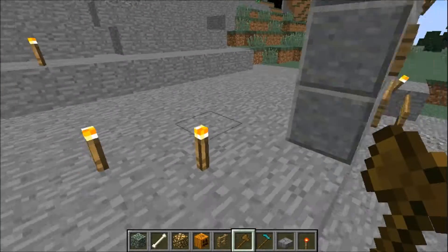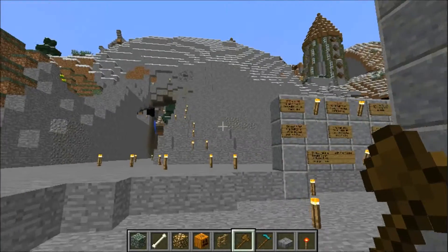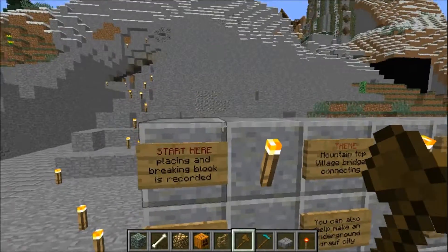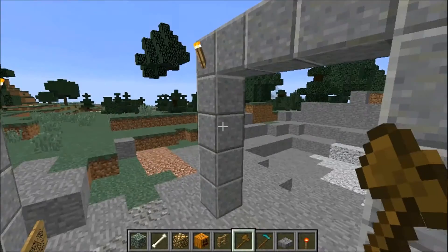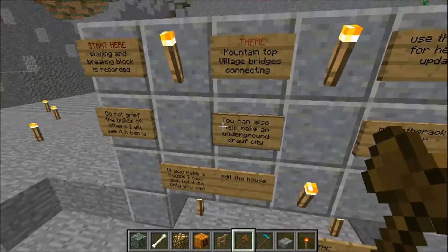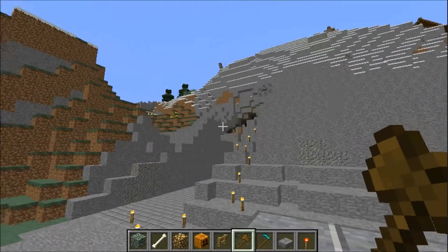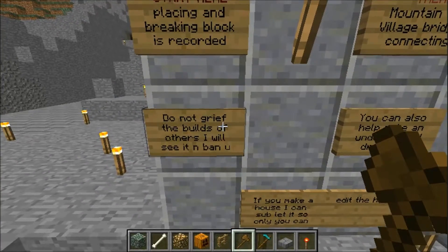I'm definitely going to make a video and have that out sometime next week for you guys. But yeah, we're back here in StarCraft with the Community Project. It's not lagging too badly right now, so I was going to go ahead and do what I couldn't do last time — show you guys the signs and read them for you. If you watched the last video, you'll know this is the entrance where you come out when you go through the portal at spawn. The sign reads: placing and breaking blocks is recorded, so if you break something, we will know.